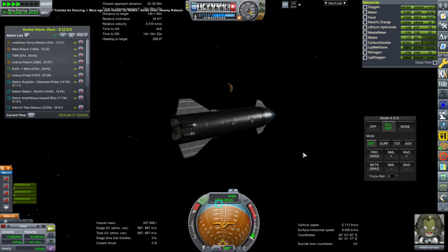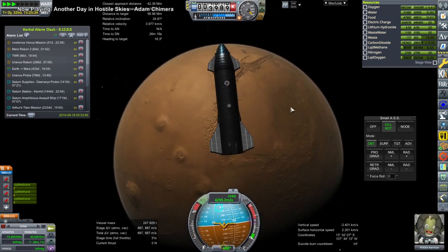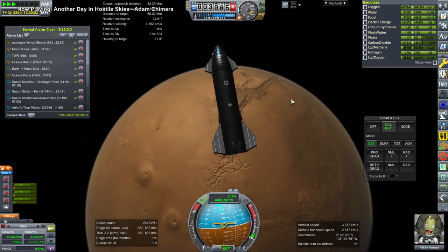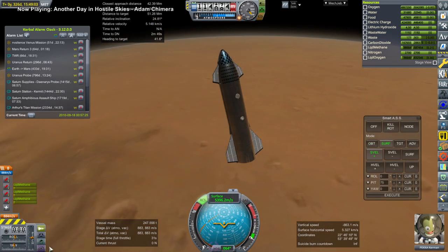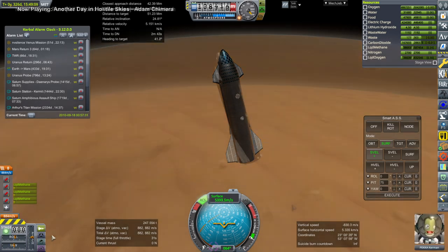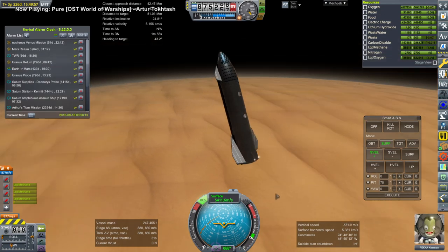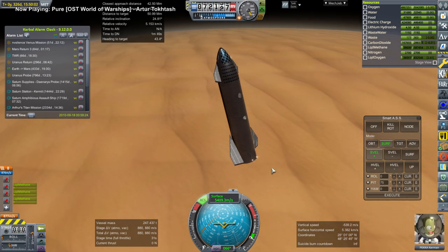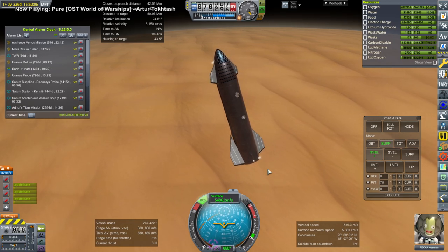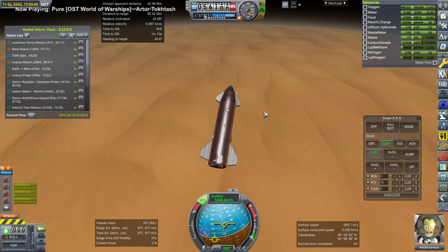What it's going to do is rendezvous with a Starship that has a lot of supplies, since the Lynx Lander and its habitat don't have much. We want the food, water, and oxygen from that Starship, which is going to attempt aerobraking — my first time trying to aerobrake a Starship around Mars. The B9 procedural fins are on it rather than the correctly-actuating fins, which may have thrown things off. Frankly, neither I nor KSP quite know what to do with fins that actuate the way SpaceX fins do.